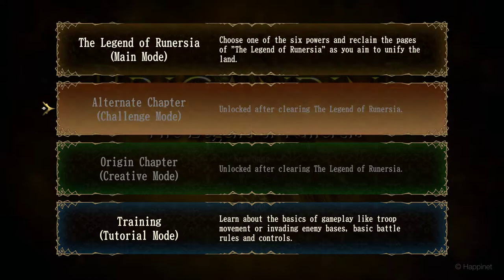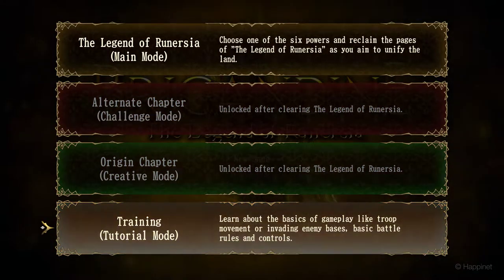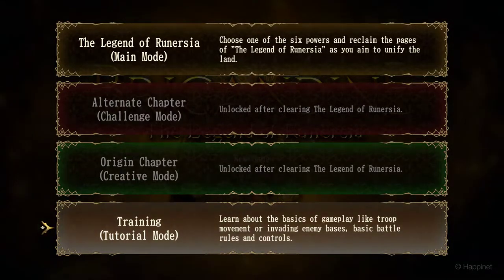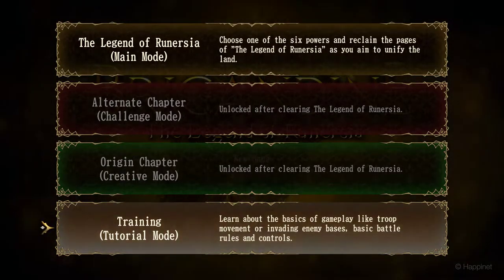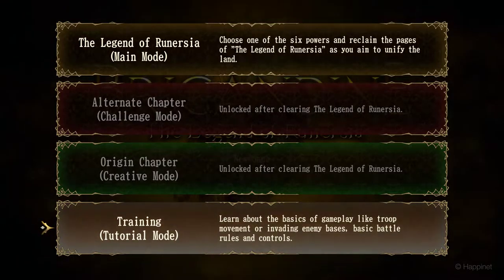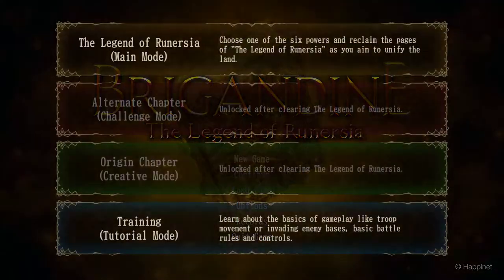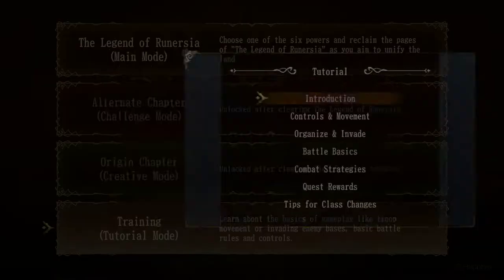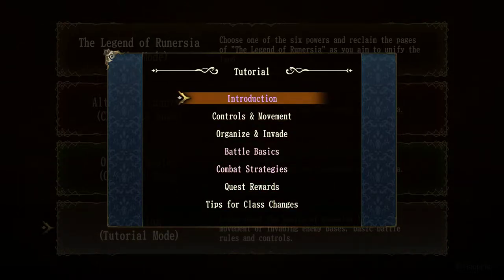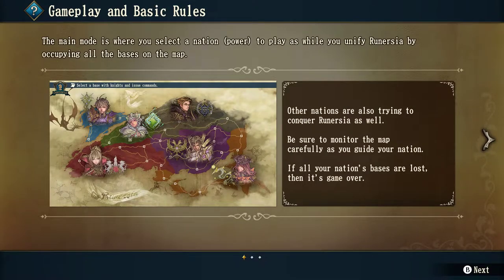You can play the two new modes, but first I'm going to play the training — the tutorial mode — and learn about the basics of gameplay, like troop movement, attacking enemy bases, basic battle rules, controls, and so on. Let's start. Note that the B button is the confirm button, which is somehow strange. Let's check out the basics.